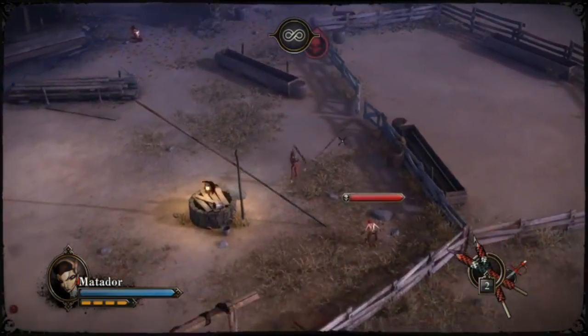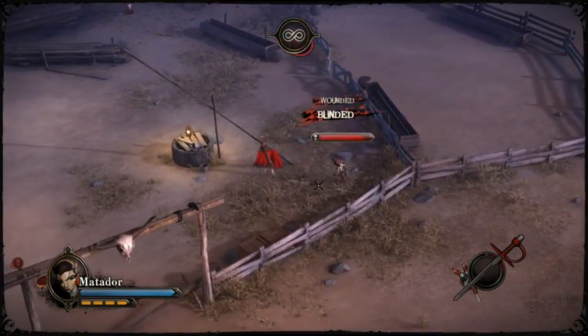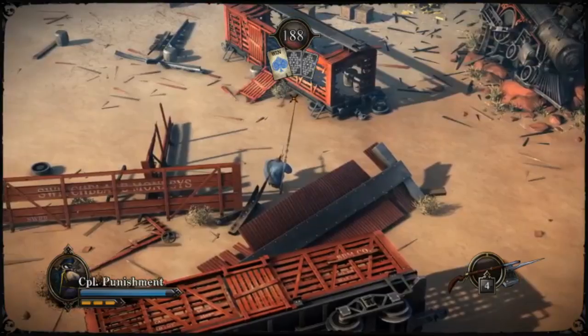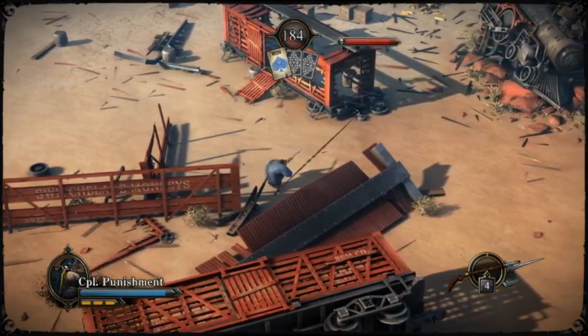The first part of the combo consists of getting both Bandarillas into a target, followed by an optional blind, and then finally the execution pounce. So with that done, let's have a look at the individual elements of the combo.